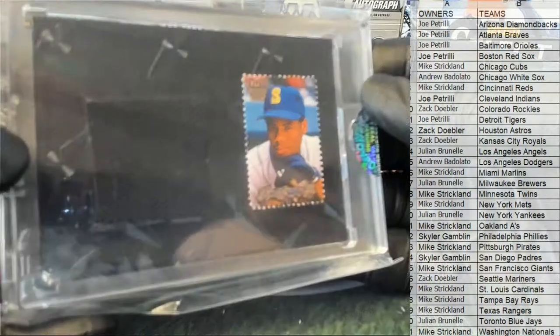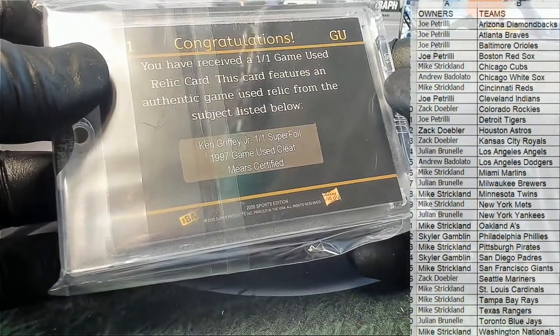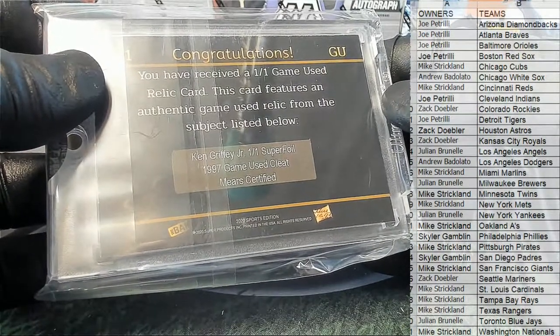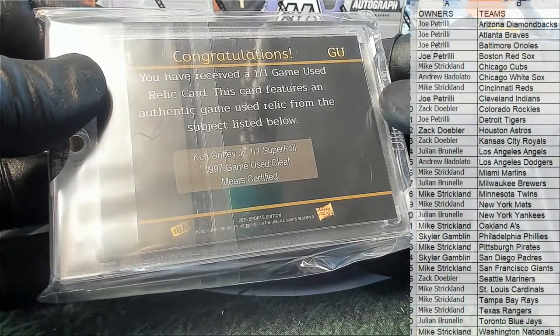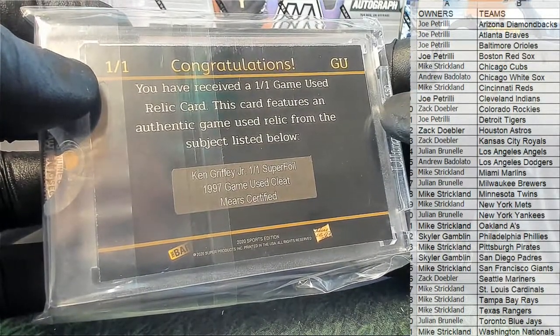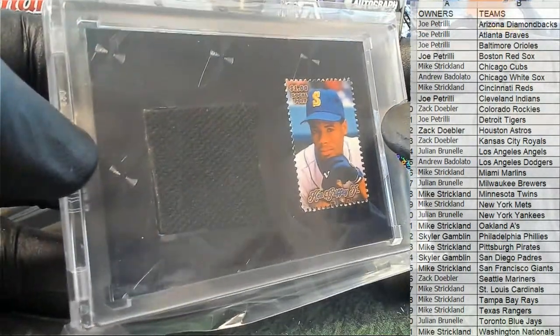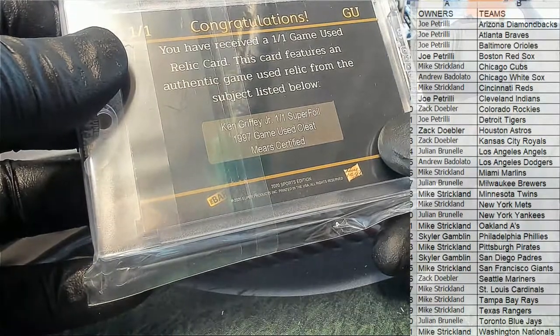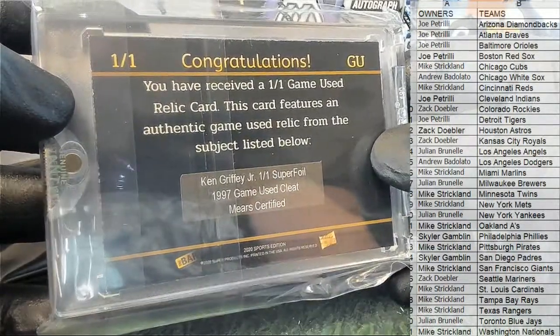What do we got here? Old Griffey stamp — Ken Griffey, one dollar local post. Congratulations, you have received a 101 game-used relic card. This card features an authentic game-used relic from the subject. Look out — Ken Griffey Jr., 101 super foil. Man, that's crazy. So you got a 101. Okay, so you got a 101 super foil game-used cleat, mirror certified. This is their bar card.